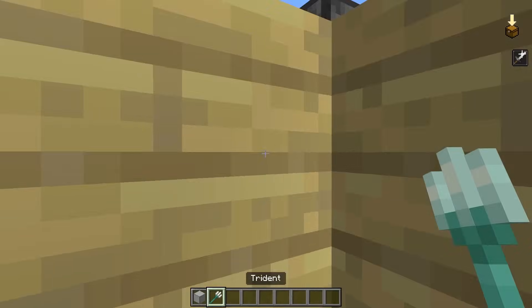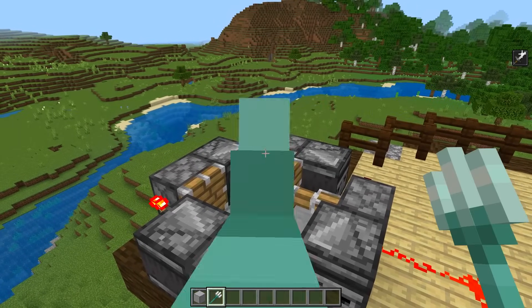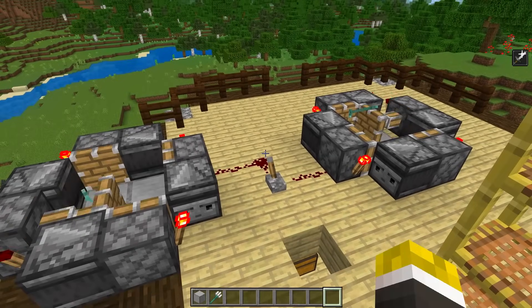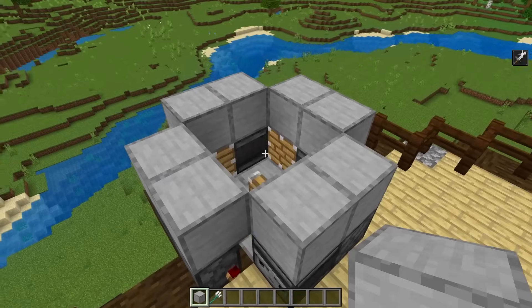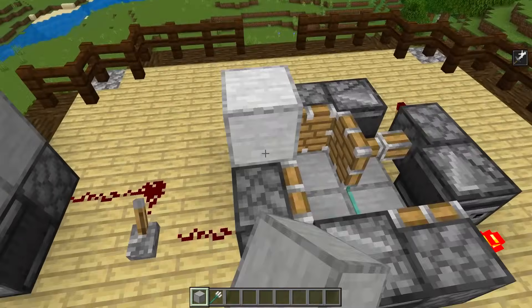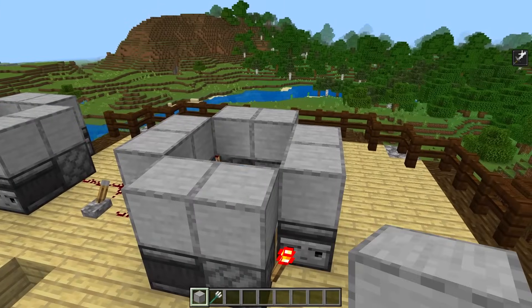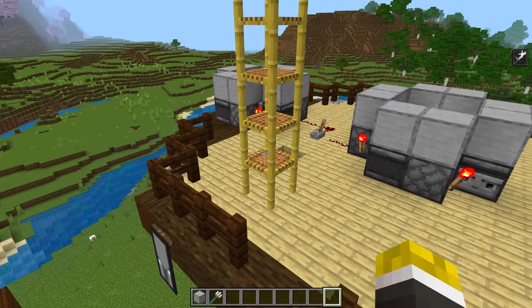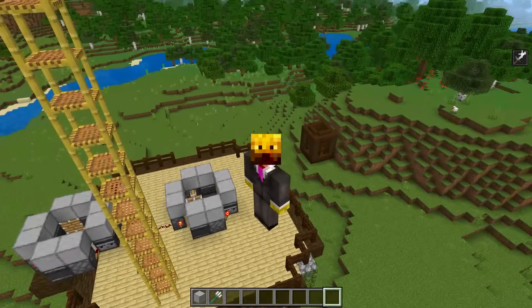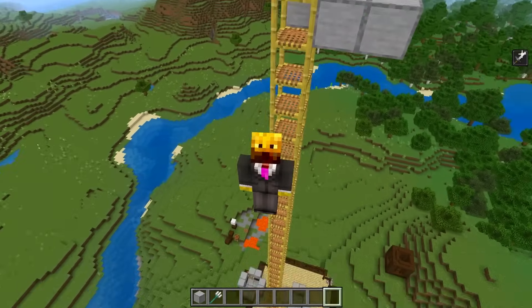Once you're done with the item collection system, come back up to your trident killers and throw one trident onto every one of the trident killers, then turn those on. Take eight blocks and place them in a ring on top of the spawn area, just to make sure no pillagers or pillager captains can escape. Now make a way for yourself to get up and down from your AFK platform — you can use scaffolding, ladders, a bubble elevator, enderpearls, elytra, whatever you want.